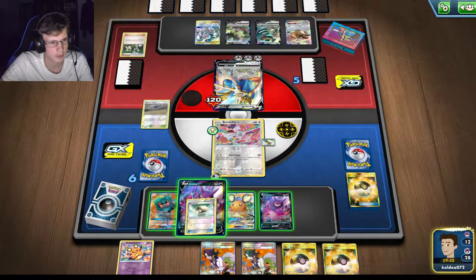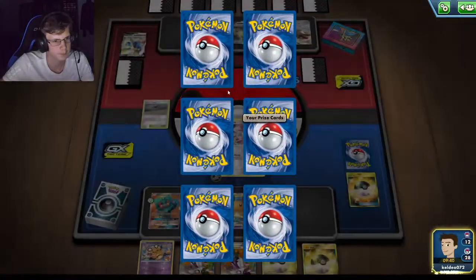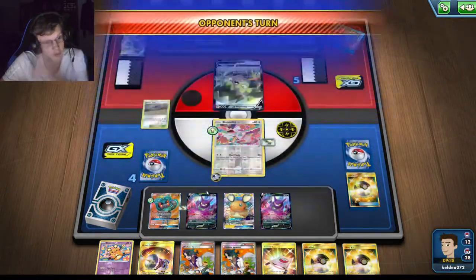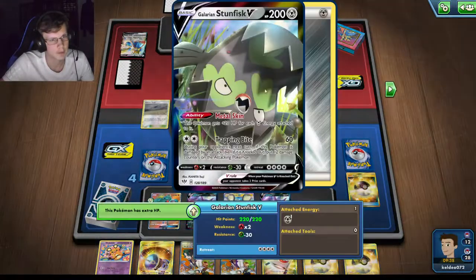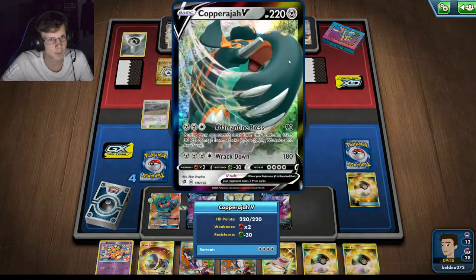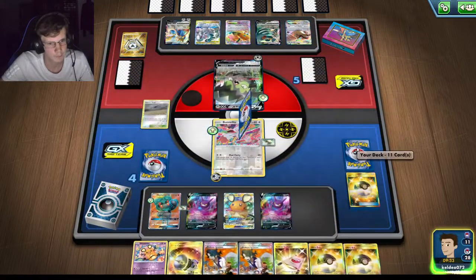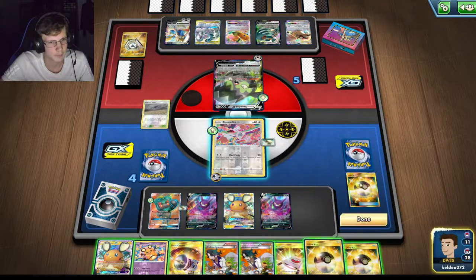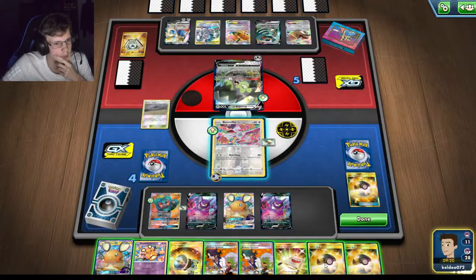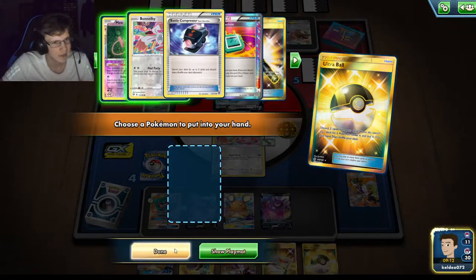I'm playing it pretty risky — especially if he attacks with this Stunfisk that would be really bad. I kind of want to get more Marshadow out. I may have to resort to the attack game since I discarded so many Mad Partiers. I'll just hit him. 220 damage — that's actually decent. Rescue is a good card. Great Catcher — so if he attacks with Stunfisk I could Gray Catcher this ADP away. He won't even attack me though.